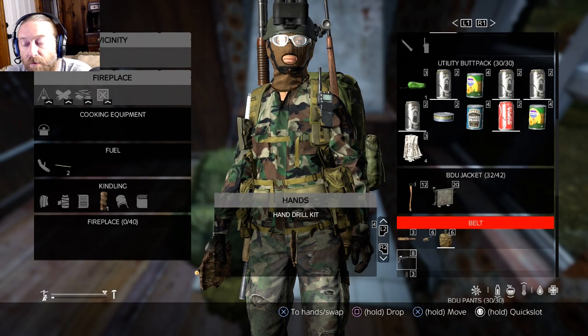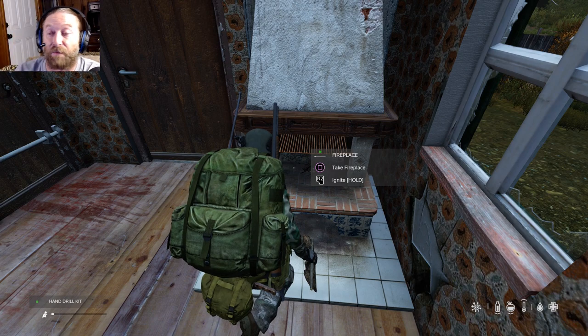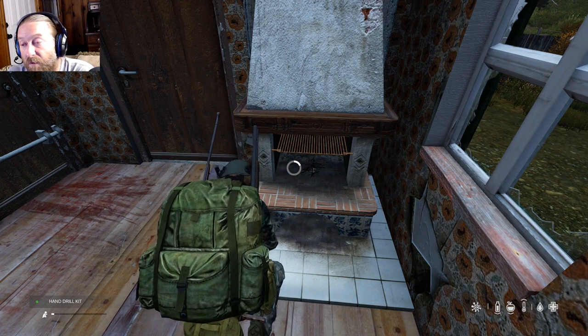Now that I've showed you how to put fuel in there — if you don't have a pickaxe you can do this all with a knife — hold R2 to ignite and you get your hand drill out.